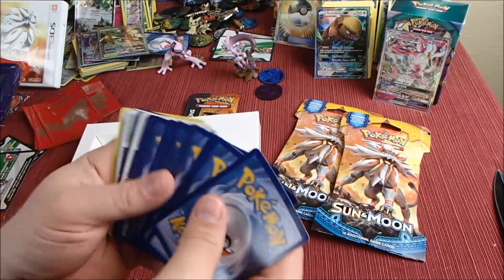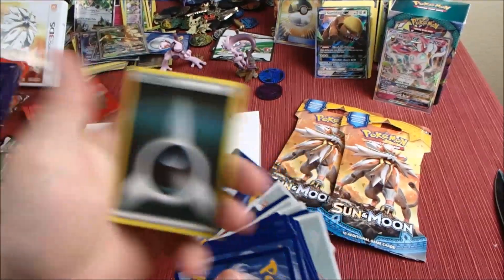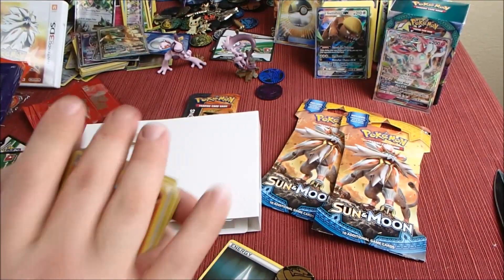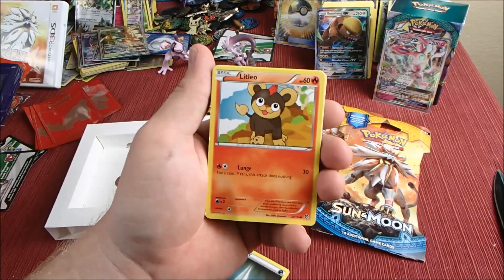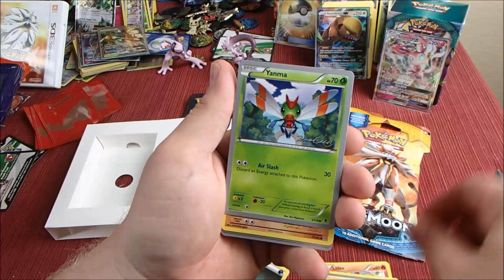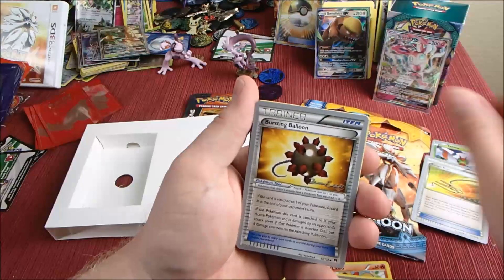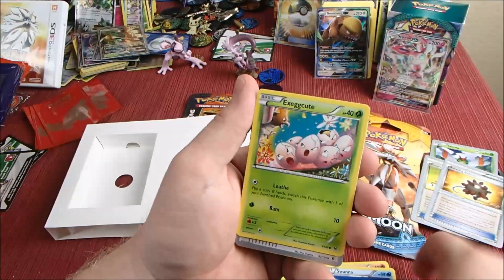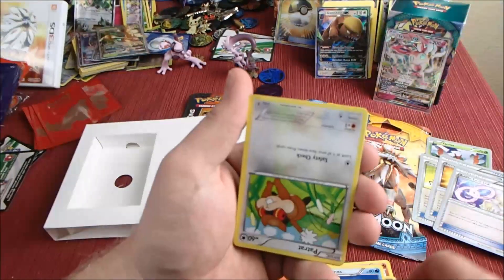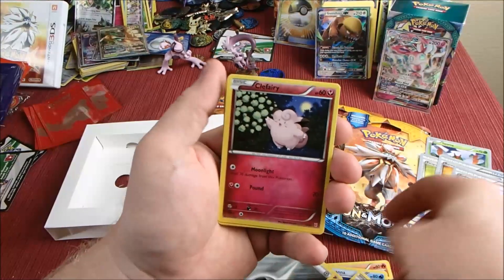Oh look at this — we got some World Championship cards. There's a little backwards energy. Let's look and see what we got here. Kind of sad we got World Championship cards, those are pretty garbage. We got a Machop — more World Championship cards. Nothing exciting yet.